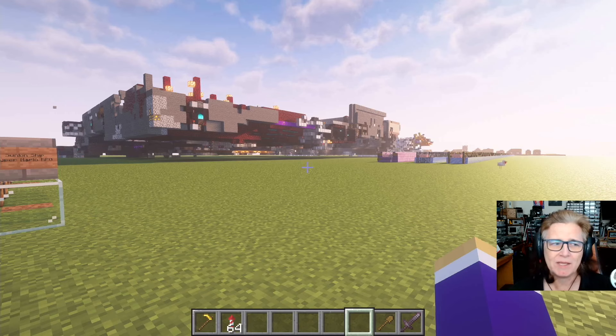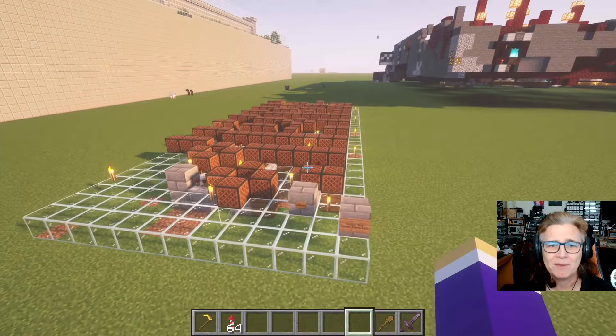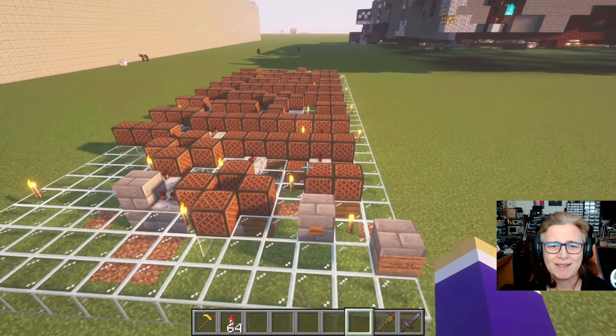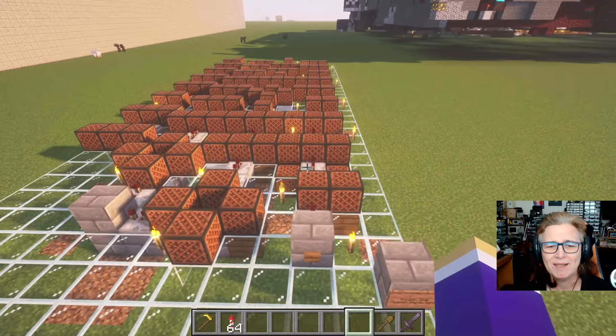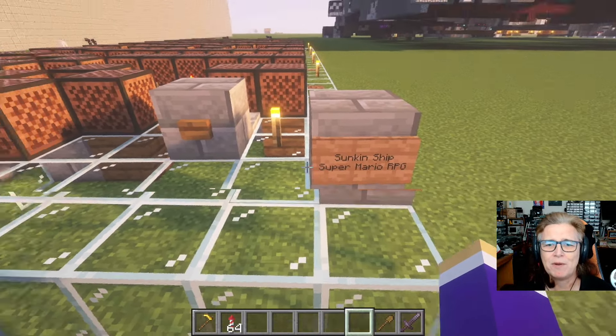In this particular episode we're going to be looking at the card system, the card filtering system, and how it was put together, how it works, and a few things to do with that and what I've learned from it. In the meantime this was copied from the bowels of the game — Sunken Ship, Super Mario RPG.